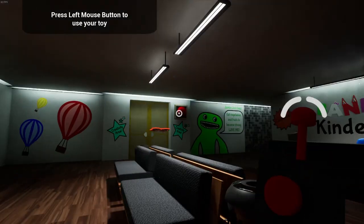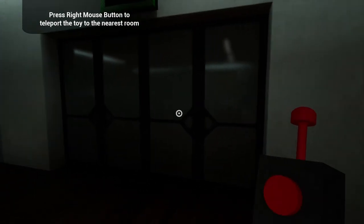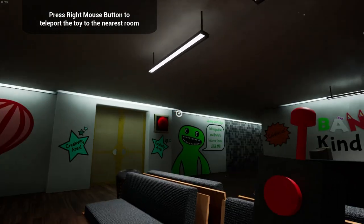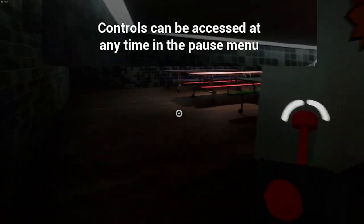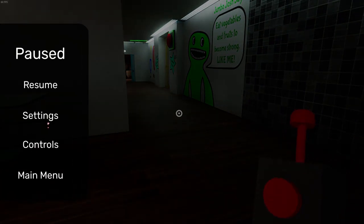I want to see firstly what this button does — red, good or bad? 'Press the right mouse button to teleport the toy to the nearest room.' It doesn't seem to do much of anything. Beep beep beep. 'Controls can be accessed at any time in the pause menu.' Also, motion blur is on by default?